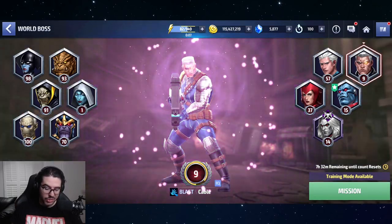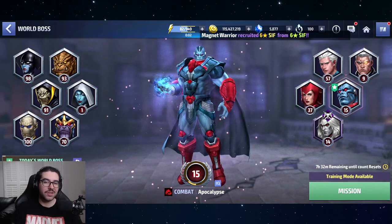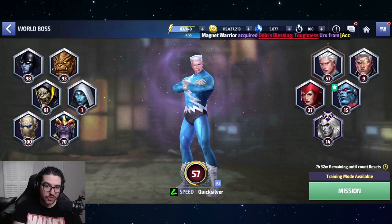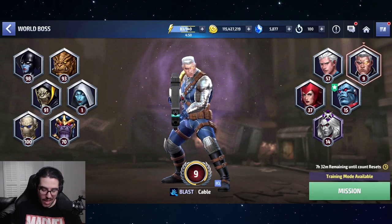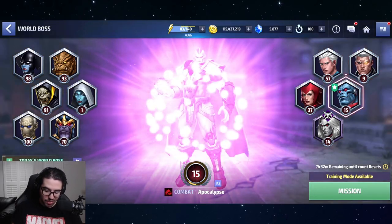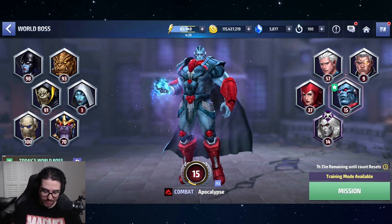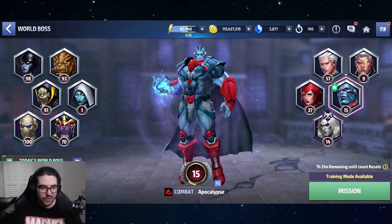Some of these bosses will be automatically unlocked for you, but these four bosses will not be unlocked automatically. In order to unlock the ultimate modes for these four bosses, you're going to have to complete tasks. The structure requires you to complete Quicksilver tasks first to unlock Quicksilver, then use Quicksilver to unlock Cable, then those two to unlock Scarlet Witch, then all three to unlock Apocalypse.